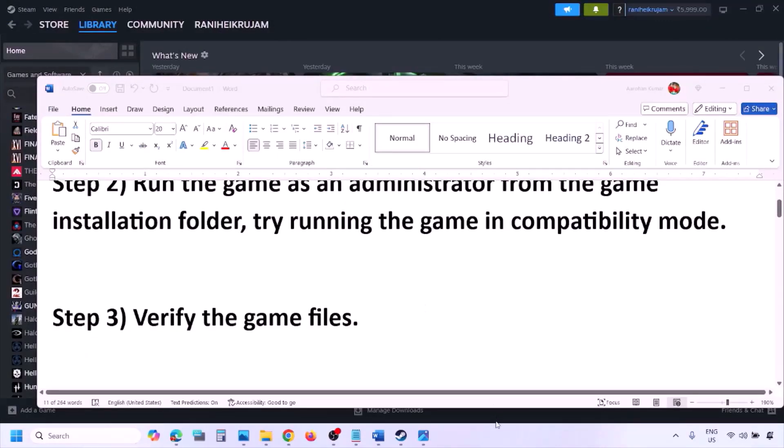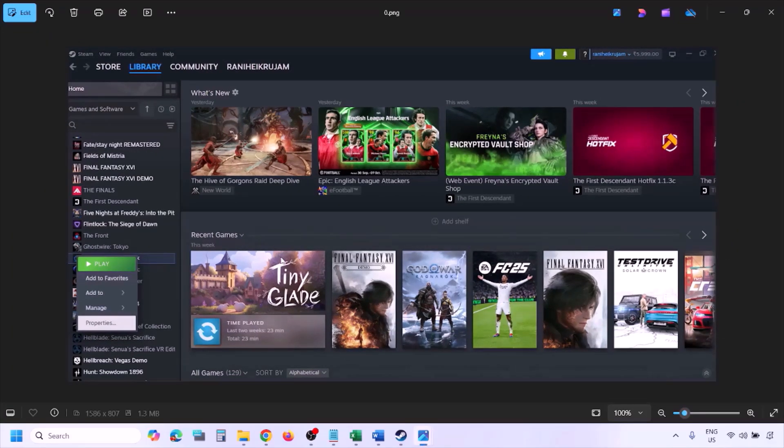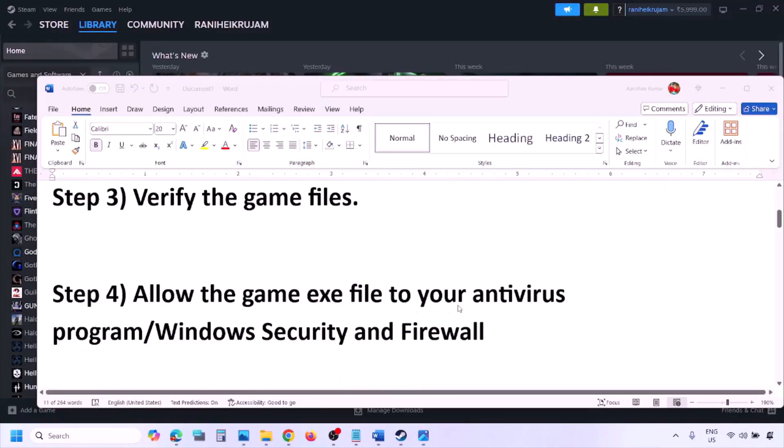The next step is to verify the game files. Go to Steam, click on Library, find the game in the list, right-click on it, select Properties, then go to the Installed Files tab and click on Verify Integrity of Game Files. Once the verification is 100% complete, launch the game and check.